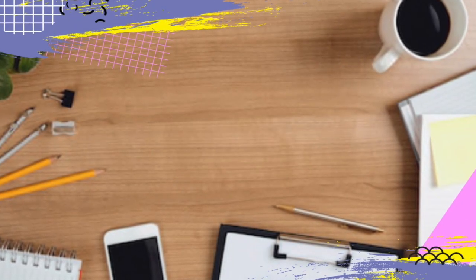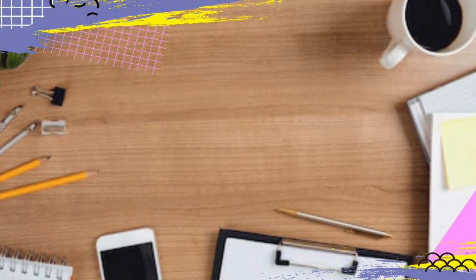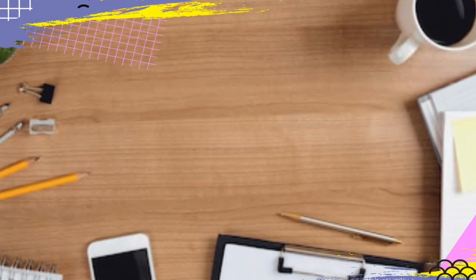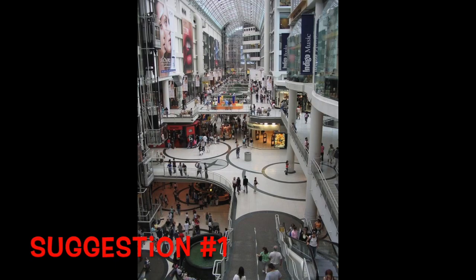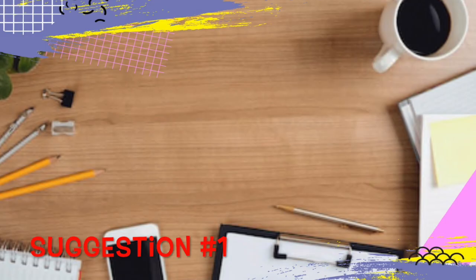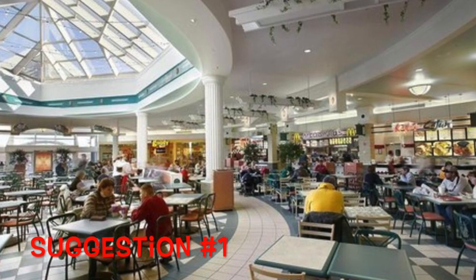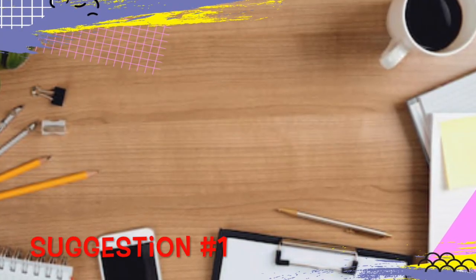That's basically it — planning a mall is kind of simple. But here are just a few suggestions that I think you should do to really make your mall grand, big, and impressive. When planning your mall, making it two stories or three stories will be very nice. Making the food court place especially have high, high ceilings — like two-story ceilings — will make your mall seem very grand.